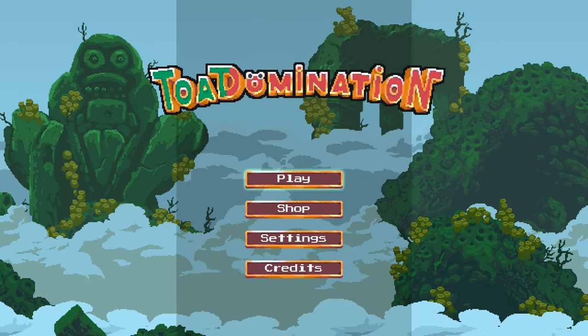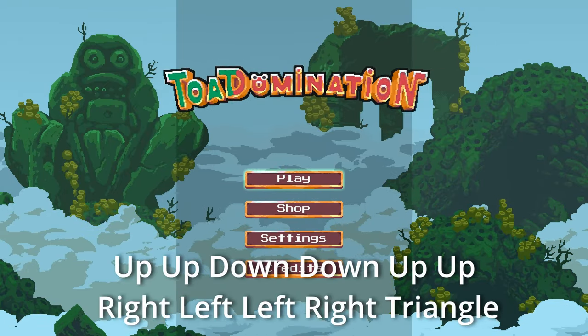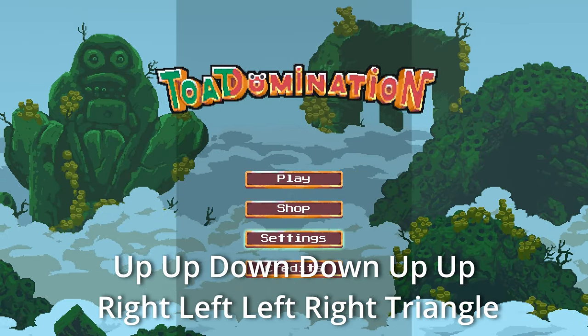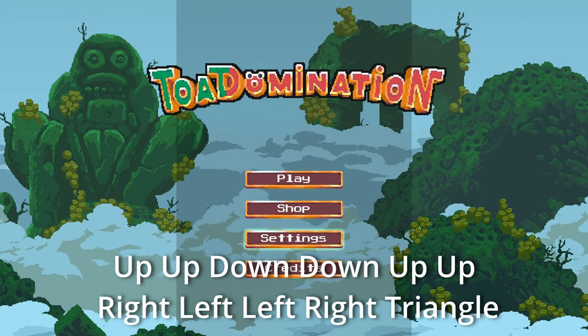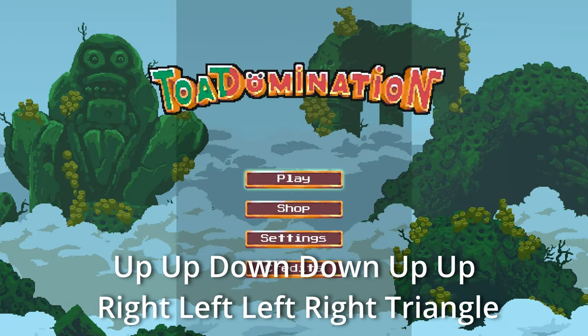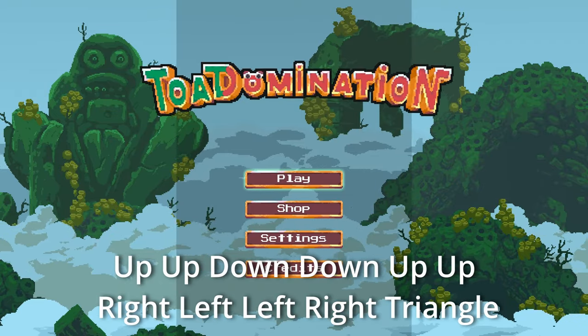First things first, since this is a Chili Dog game, you have to put in the Chili Dog code. So at the main menu screen, press up, up, down, down, up, up, right, left, left, right on the D-pad, and triangle. I'll leave the code on screen now, so feel free to pause that and put that in.